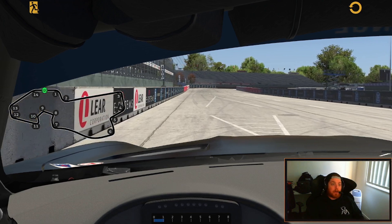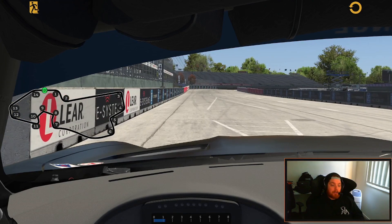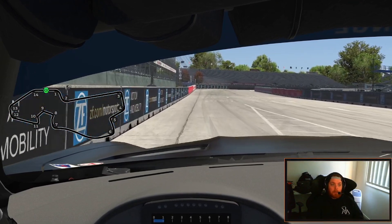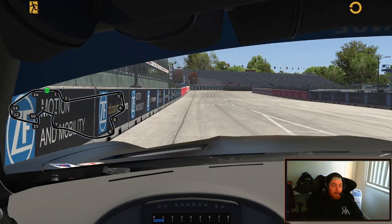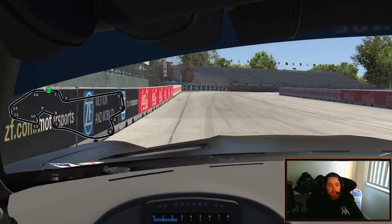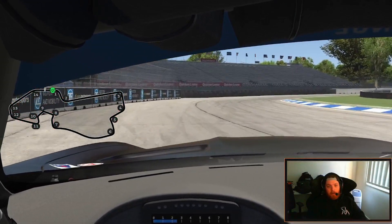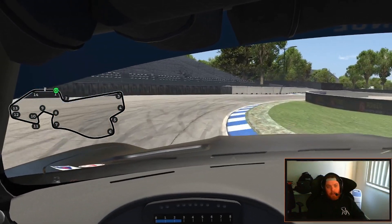Coming down into turn one, it's obviously a very short entry from the start-finish line. You want to get as close to the wall between the four and the three markers. I'm braking quite early here, back to third gear. You want to turn in once you get to the end of the Coca-Cola billboards. Third gear — get the car up on the curb to help rotate the car through the corner.